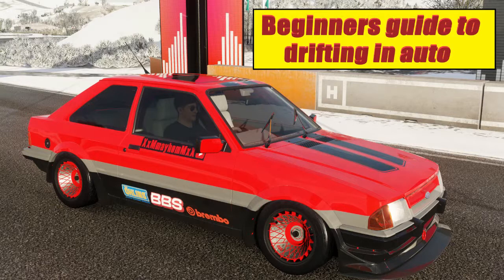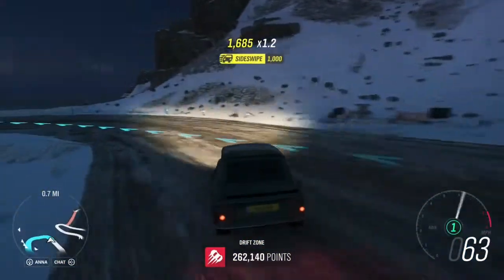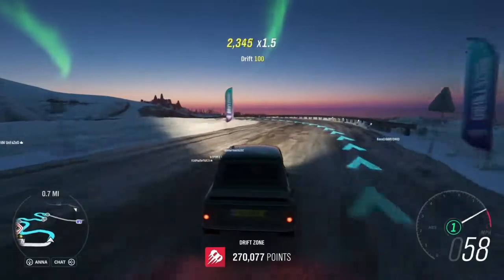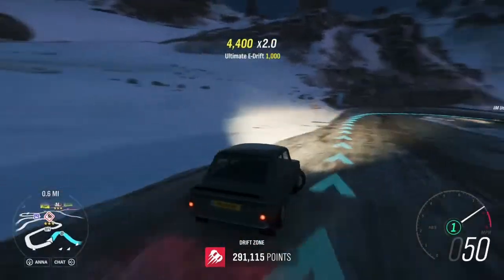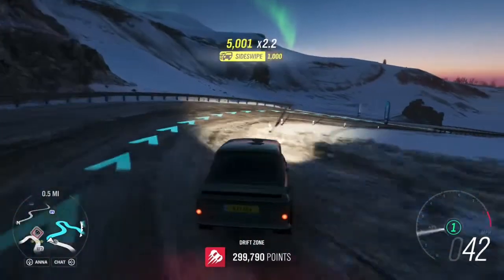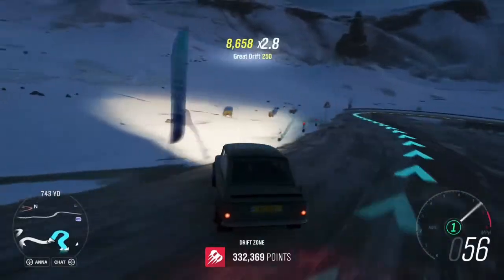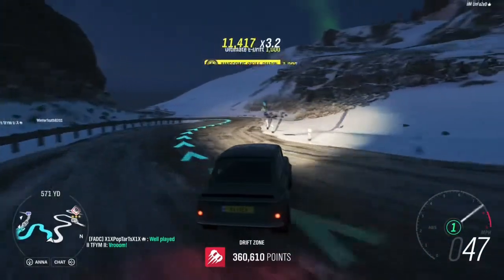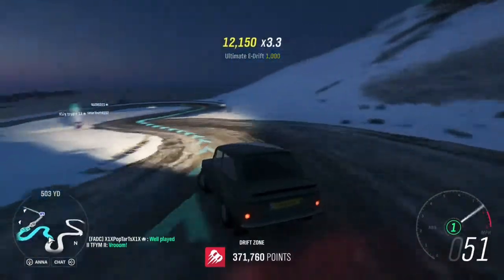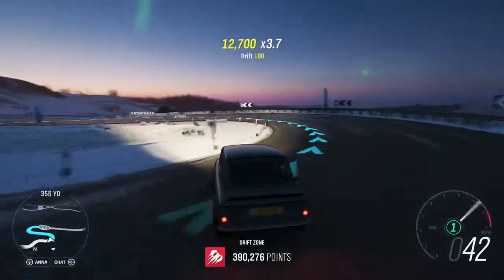I've recorded a bunch of examples of cars that I've gone through the Needle Climb and logged different scores with, and I've included that in this video. The most important thing you can do to learn how to drift is to go into your difficulty settings and turn traction control off. Traction control is going to prevent you from being able to drift almost completely, so if you've been having difficulty drifting, that's probably the culprit.